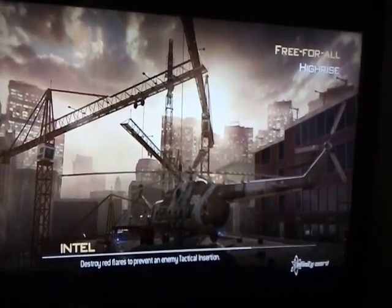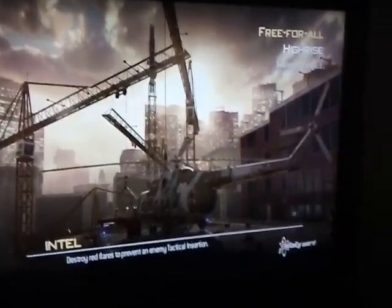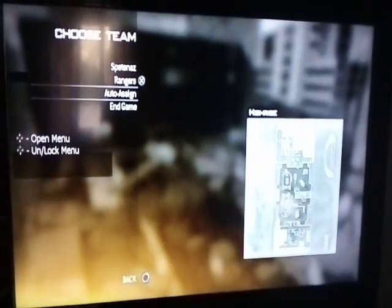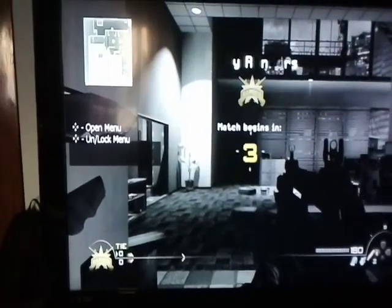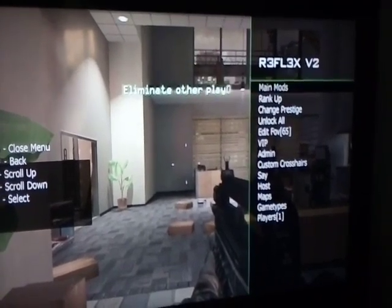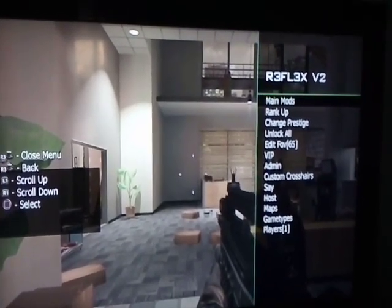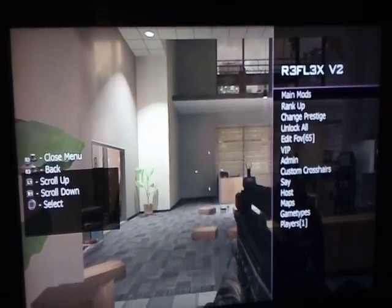Here's the mod menu — it does everything, all the options you need are right there. To open the mod menu, press D-pad Up. Everything is in the mod menu as I said. That's it — I hope you guys enjoy, please like and comment. Upcoming videos will include Report V1 and Crystal V4 mod menus, so subscribe to the channel.